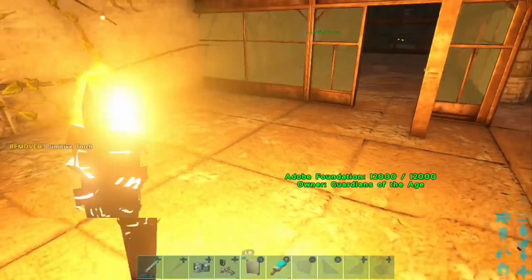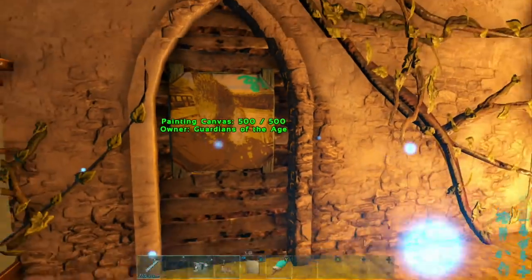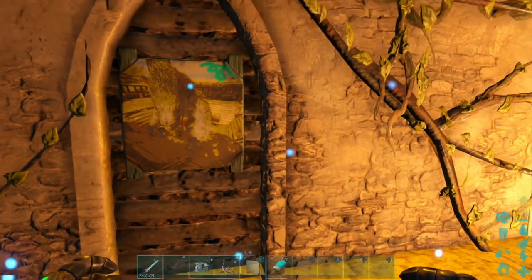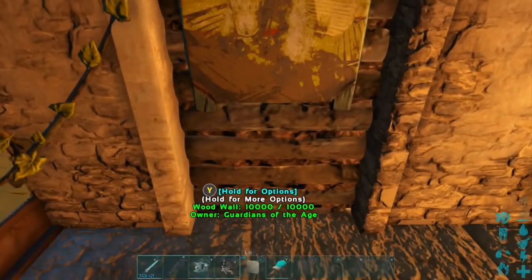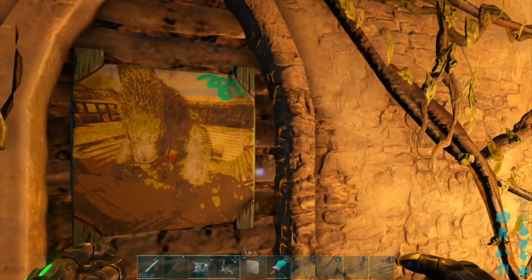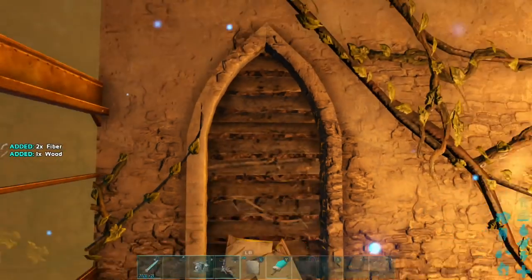Oh, that's kind of bright — let me drop this torch. So you can see the picture here, painted even with the scribble in the corner. That's how you paint a picture. Now if I were to pull out another canvas, I could paint that same picture as many times as I want now that it's saved. I hope you guys got something out of this video — pictures really changed the way houses look.